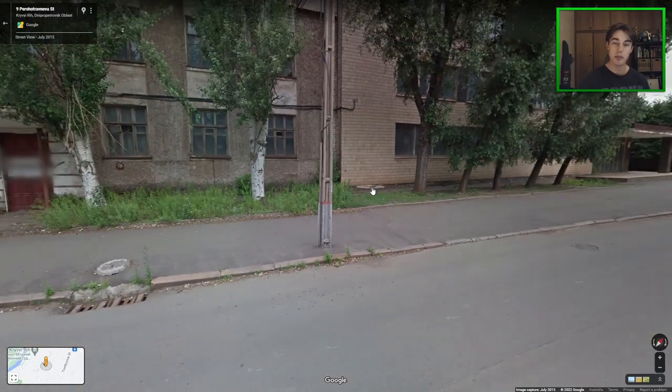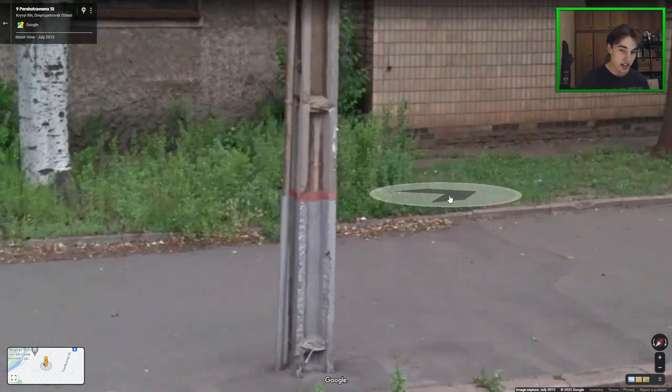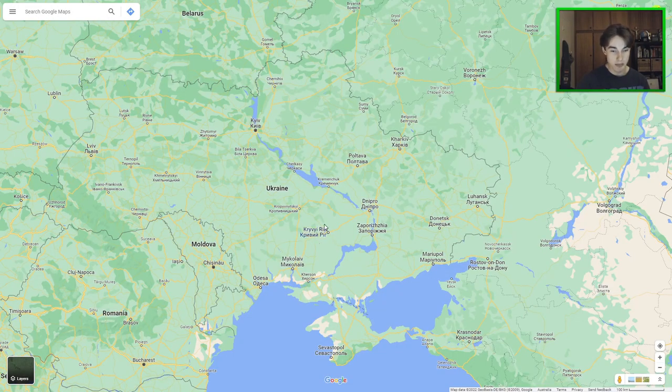Moving to Ukraine — if you see a pole that's painted with a red strip at the bottom, that should be somewhere in the large city of Kryvyi Rih. Here is Kryvyi Rih on the map. Bonus tip: Kryvyi Rih can also sometimes have super red soil, so keep an eye out for that, although it should be exceptionally rare.